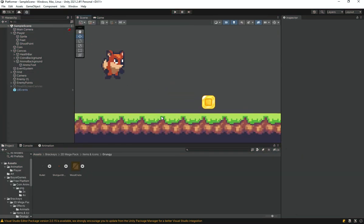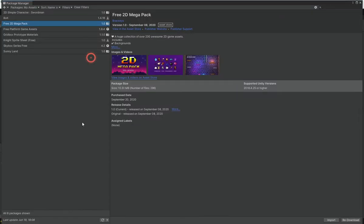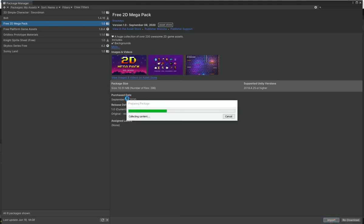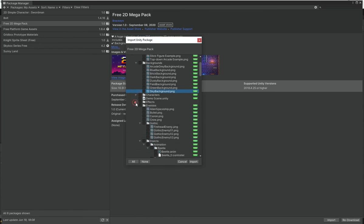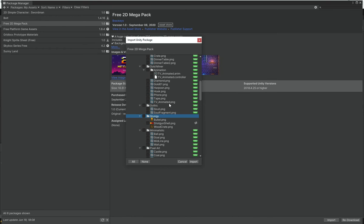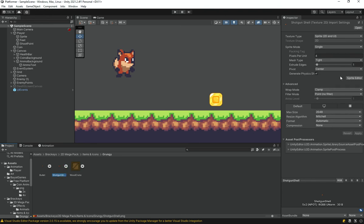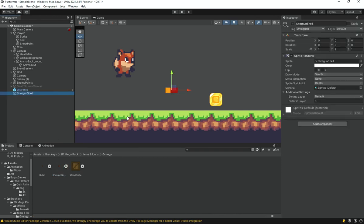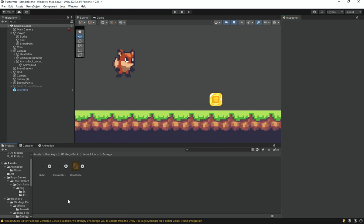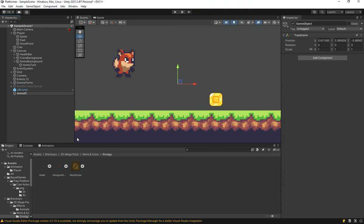Now it's time to implement the ammo pickup. For the sprite, go to the Package Manager and import the free 2D Mega Pack — link in the description. Go to the items folder, import the grungy folder. Select the shotgun shell sprite, set pixels per unit to 8, then right-click in the hierarchy and create an empty object called ammo pickup.